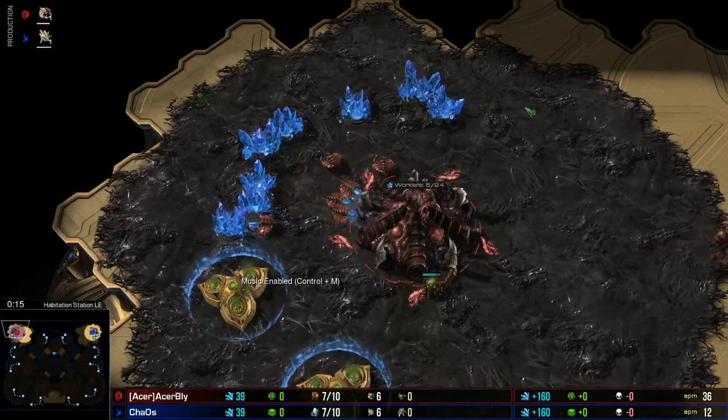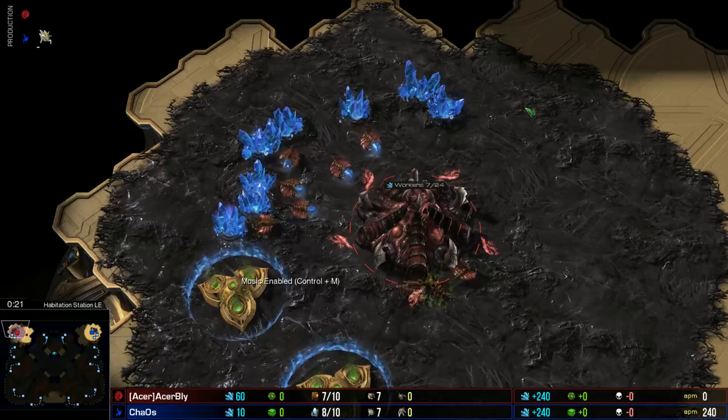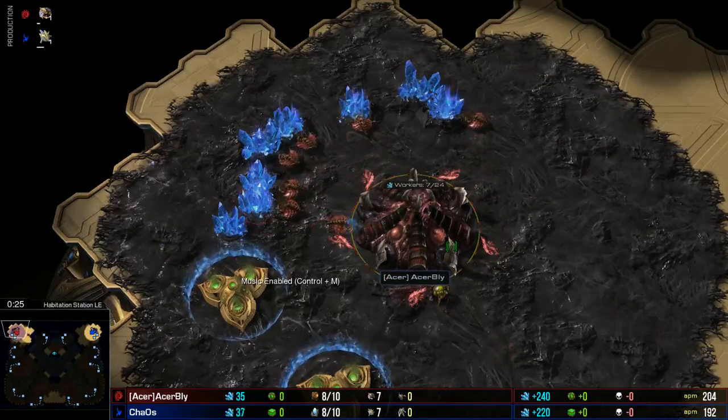Welcome back to the Zotac Hub. I'm Rifkin, joined today by Blisk, and we're just going to hop right into the action. Spawning in the top left corner of the map, he's Red, he's Zerg, he's from Team Acer — give it up for Bly.